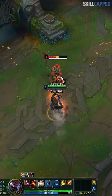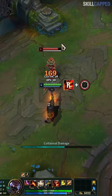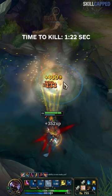But you can negate the knockback so you don't lose a single second of DPS. Here's how: auto right before you press R. This will let you E during your ult so you're not stuck in the animation. Now you can keep destroying your target without losing any uptime because of R.